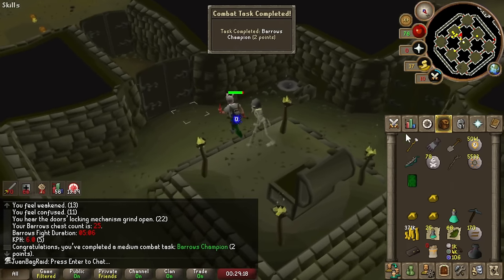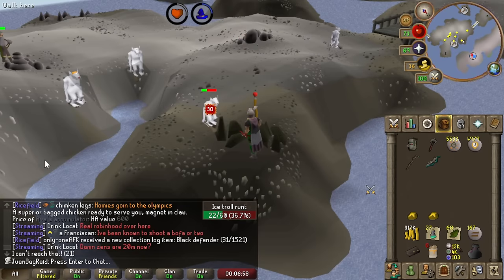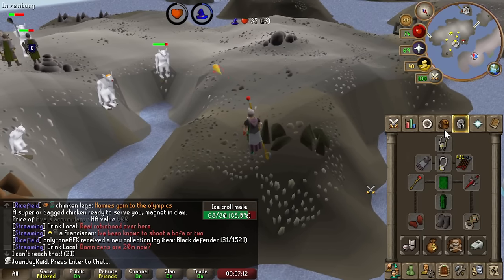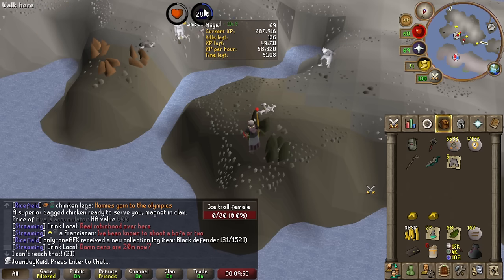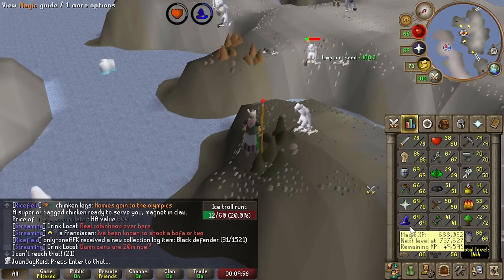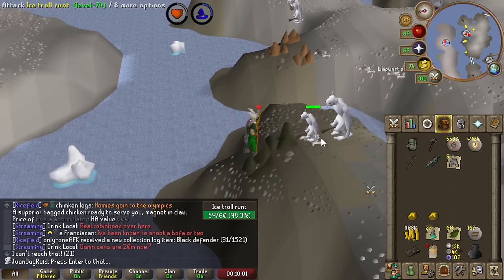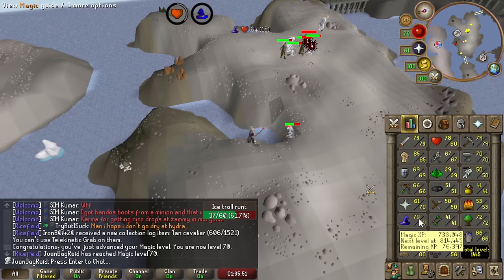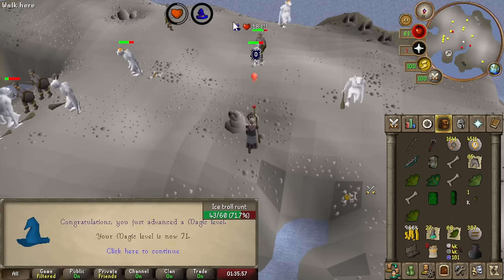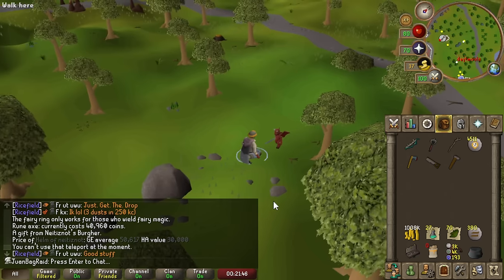I got Barrows champion CA done — nice, because I got 25 KC. Oh my god, I just hit a 30 with fire bolts! Chaos gauntlets on it and 100% damage boost. With fire bolts I'm getting like 50K an hour and I have so many chaos runes from Barrows. Definitely want to get to 78 magic, so we'll use the chaos runes and the mind runes. I just hit 71 magic — 8 more levels to go. Then I can boost for the Barrows portal in my house.